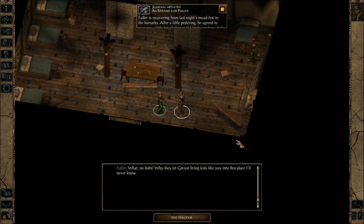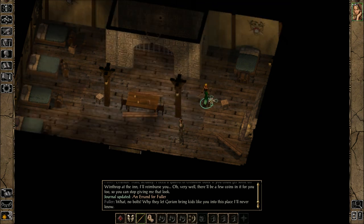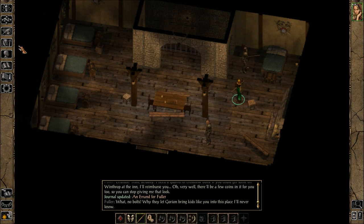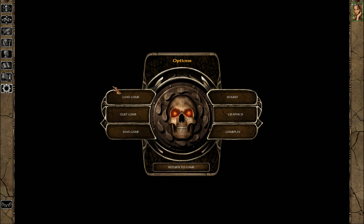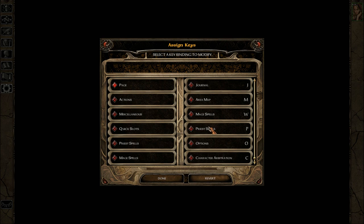What? No bolts? Why do they look around and bring kids like you into this place? I'll never know. I don't think I can get into this stuff here. Does F5 auto save? Or quick save, rather. Quick save here is Q.